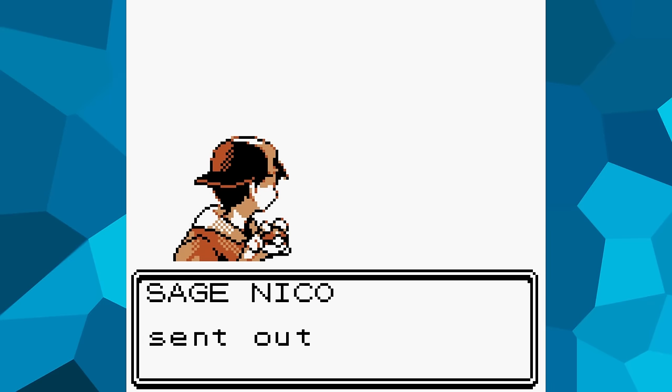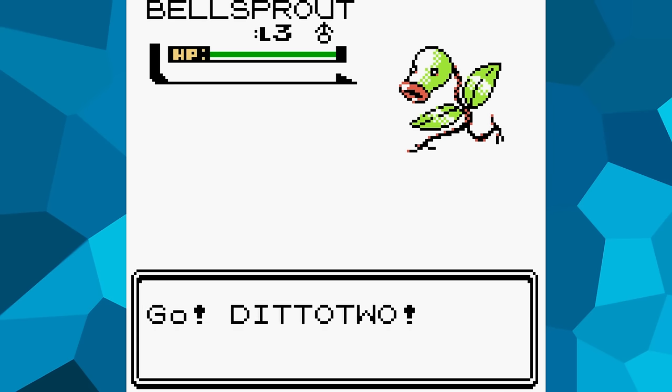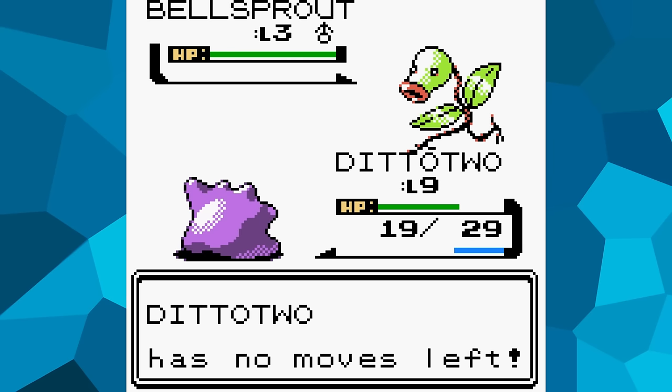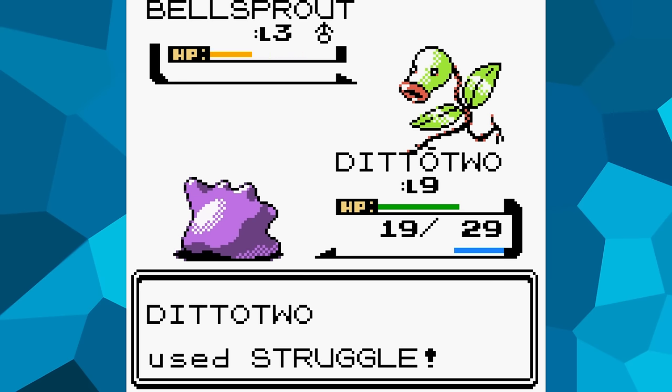However, all the trainers at Sprout Tower have nothing but Bellsprouts that just know Vine Whip, and that would make for annoying, slow battles when using Transform. So I decide to go back to Route 30, waste all of Transform's PP on wild Pokémon, and hit them with Struggle instead.